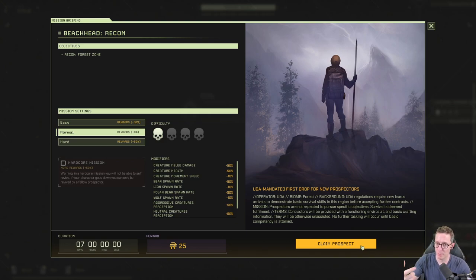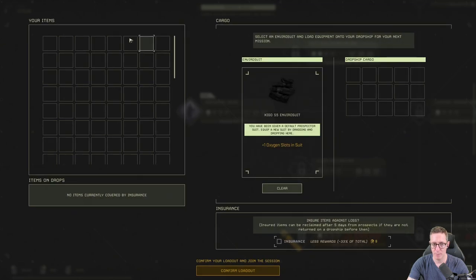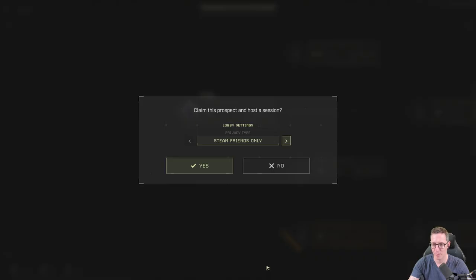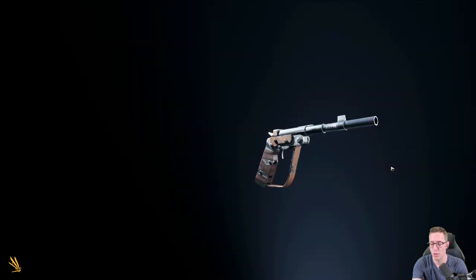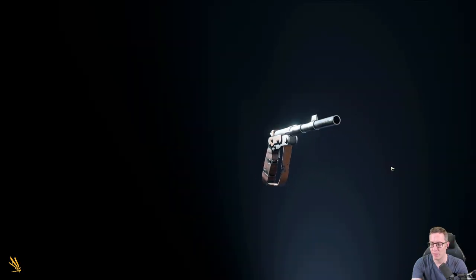We're going to go ahead and claim our prospect — that means claiming this mission. We can go down and close the prospect when we finish; the prospect is basically the contract. We've got no items since there's nothing in our loadout, so we just confirm and get started. You can also play with Steam friends or private. We're going to go ahead and drop down now from the orbital station, following the mission objectives.